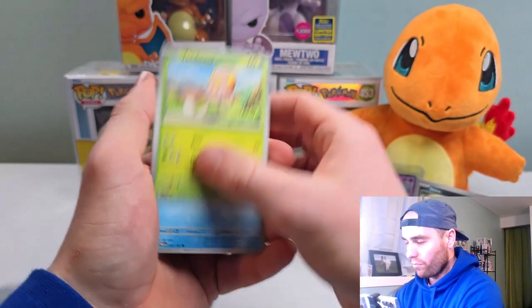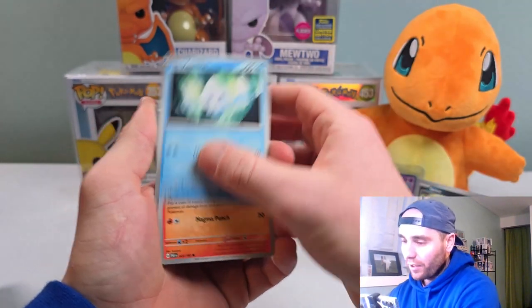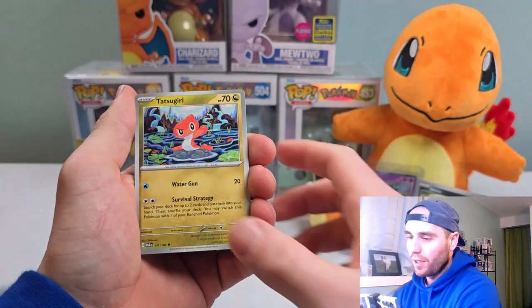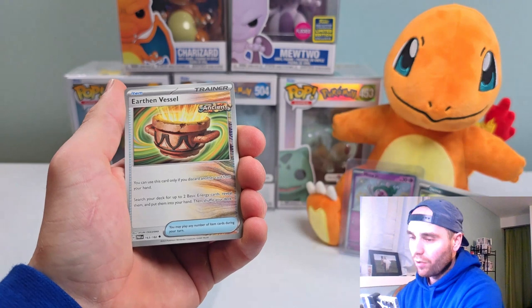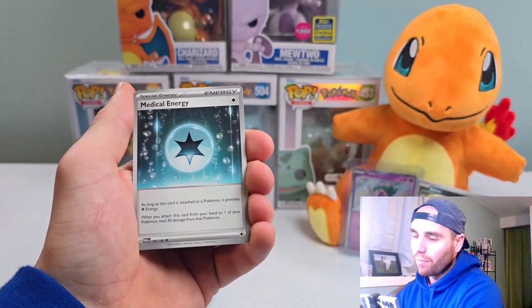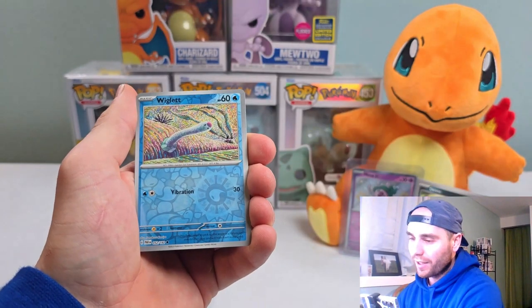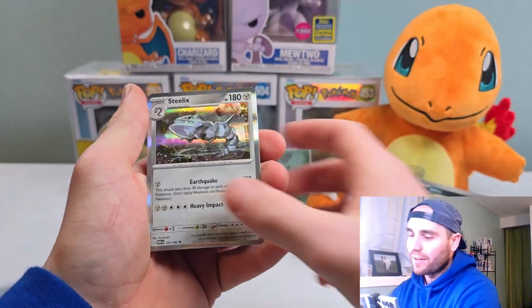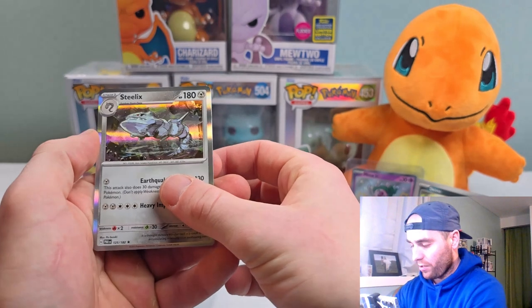We got Toadscrew, Vanillite, Sharkadet, Swablu, Tatsuguri, Earthen Vessel, Medical Energy, Wigglet, and Blitzel. And we got the Steelix regular holo.